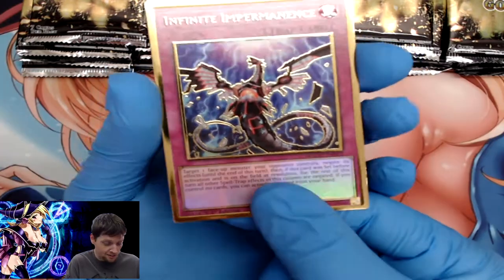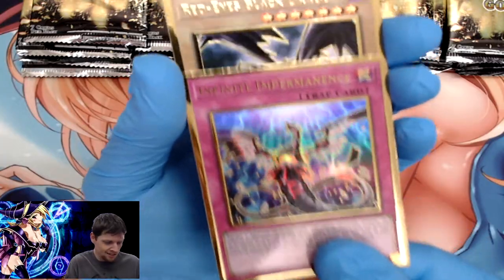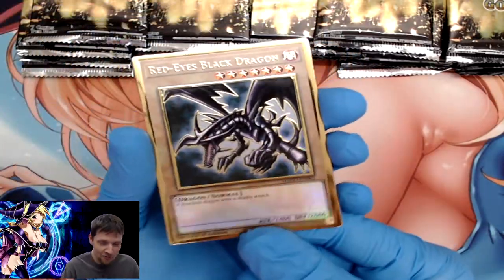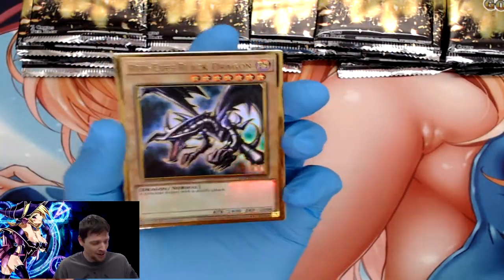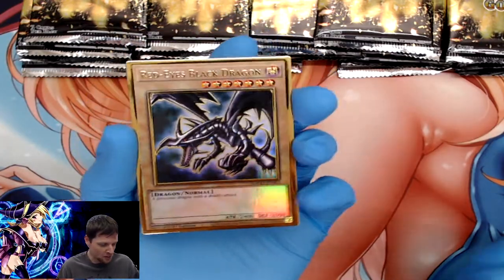That looks really nice. And right off the bat, our first pack in our next set — we already have all three! We got the Blue Eyes, the Dark Magician, and the Red Eyes Black Dragon. Can't get any better than that!